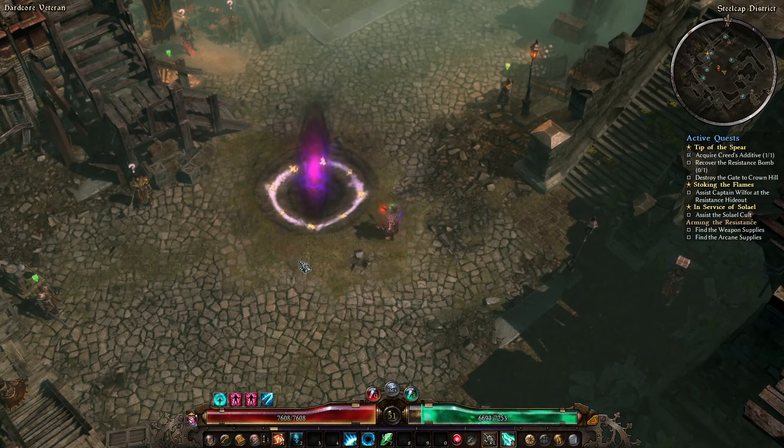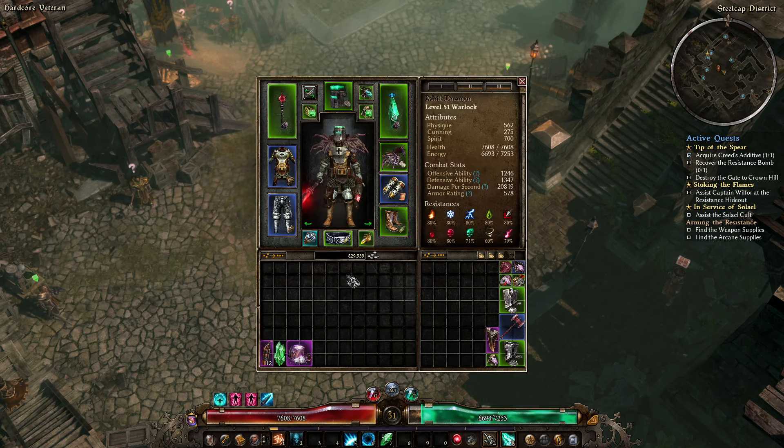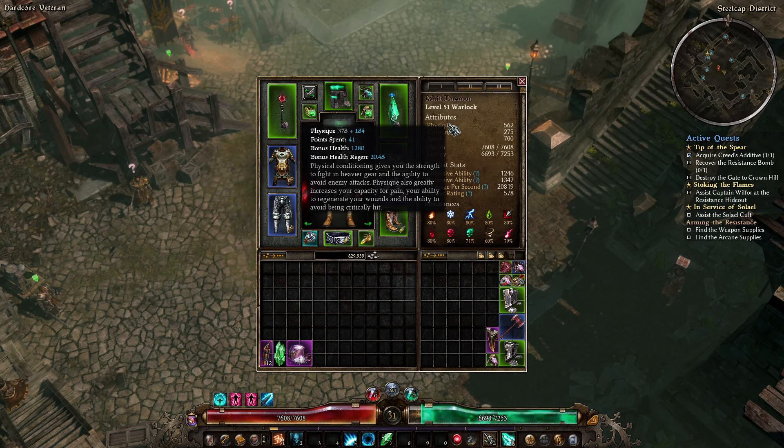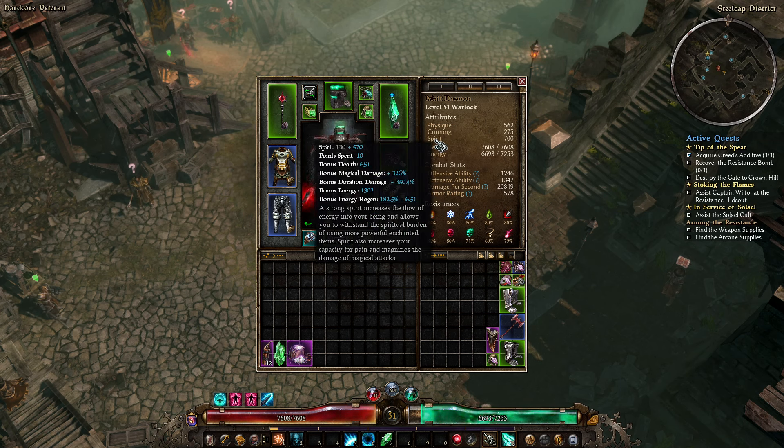Welcome back to episode 12 of the Chaos Warlock playthrough. In between episodes I cleaned up the inventory a little bit and spent one point in Physique, so we're now up to 41 in Physique and 10 in Spirit.